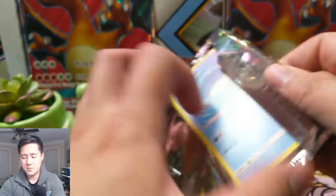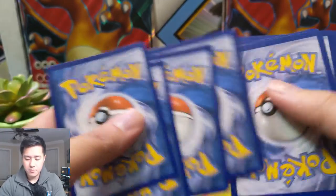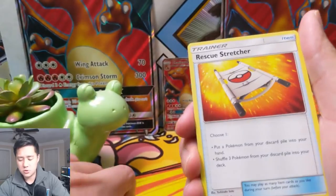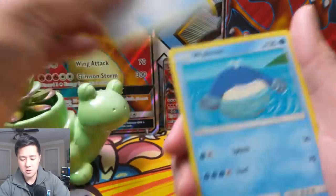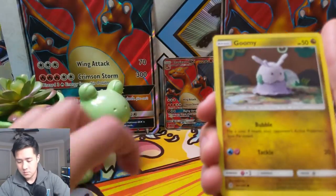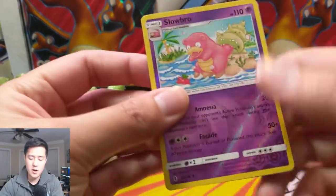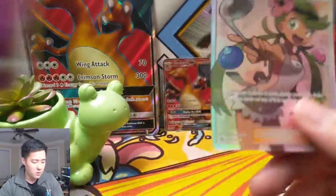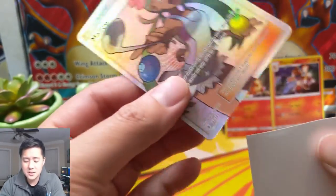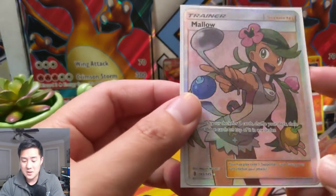Oh, really tore up that pack. Let's see what we can do — we got a Grass Energy, Rescue Stretcher, Hakamo-o, Energy Lotto, Wailmer, Trubbish, Jangmo-o, Wimpod, Goodra, Slowbro, and for our rare — oh, a Mallow full art trainer! Wow, this is a very good opening.